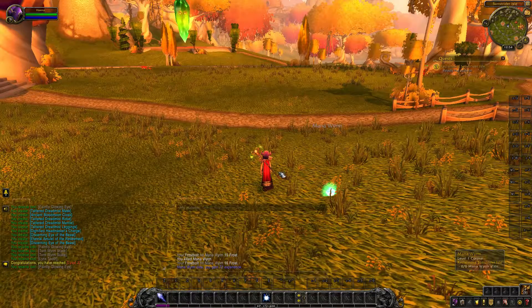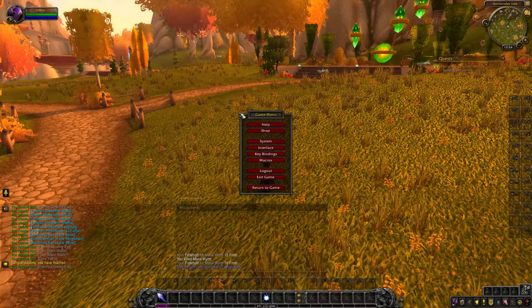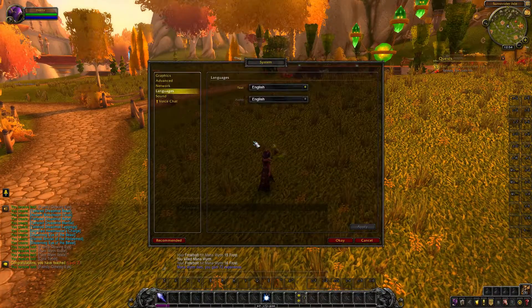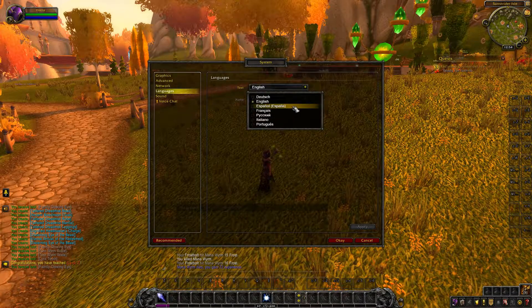To change the language for your game, go into one of your characters, go to System, select Languages, and then select one of the available languages you can select.